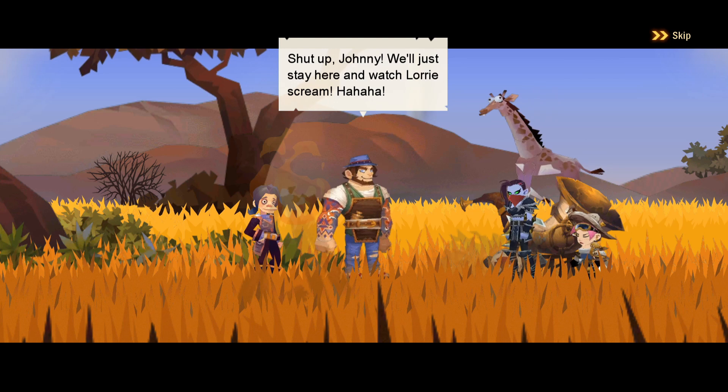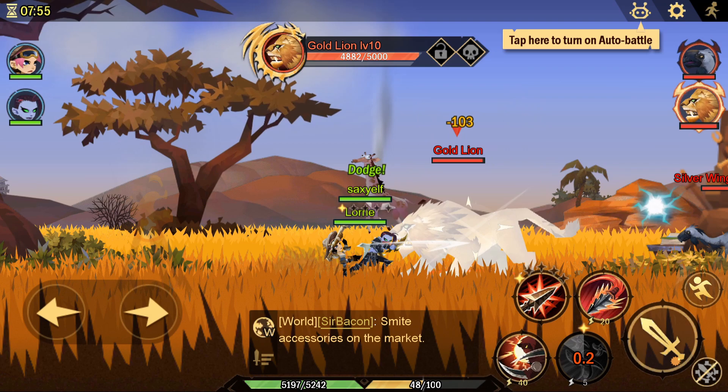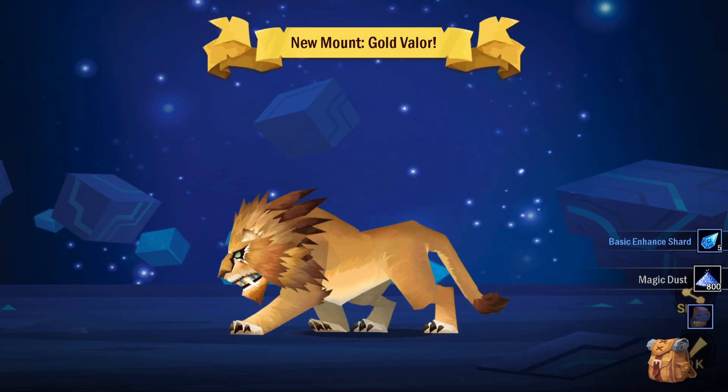We ignore Johnny's trash talk. Lori helps us fight a lion. We throw darts, stab it, and use Killing Spree to finish it off. The lion makes a voice of obedience — and we get it as a mount! I get to ride a tiger-lion thing around.